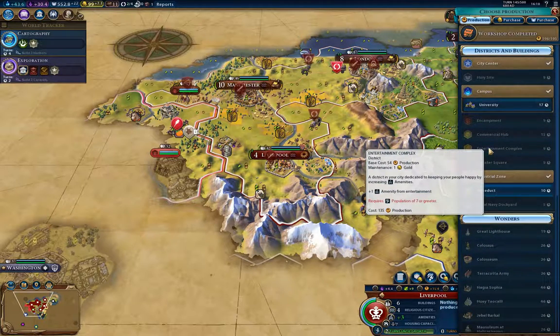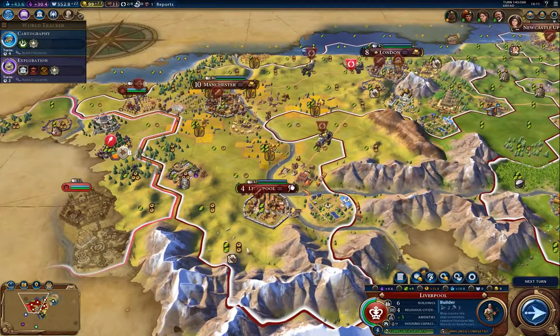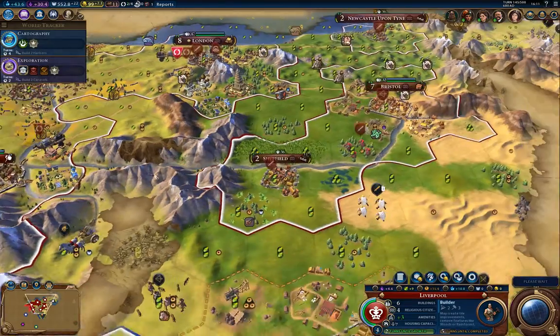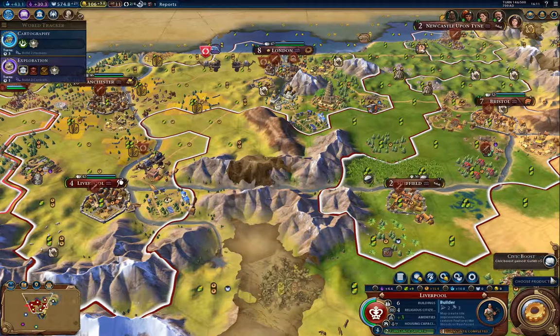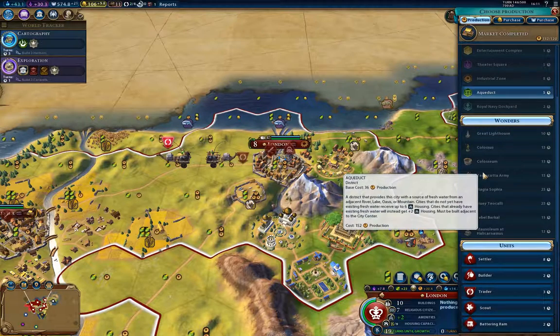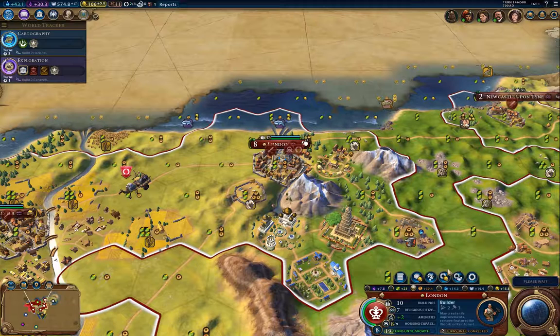A builder is going to be five charges. I'm going to do a builder here — the sheep here could stand improving and a couple of things there. I'm going to get my core here built up. I should probably do a builder here as well, and then I'll do the universities so that my science gets rolling along a lot better. Because I really, really need to out-tech these guys.